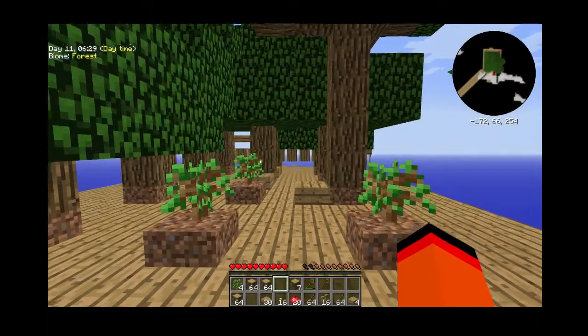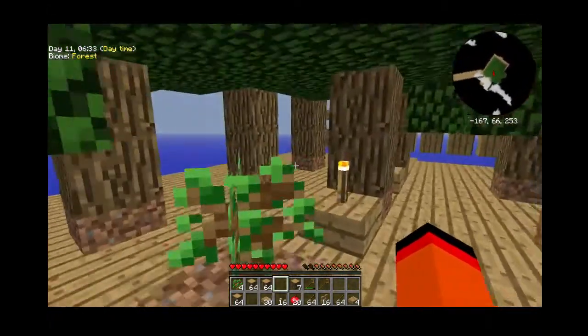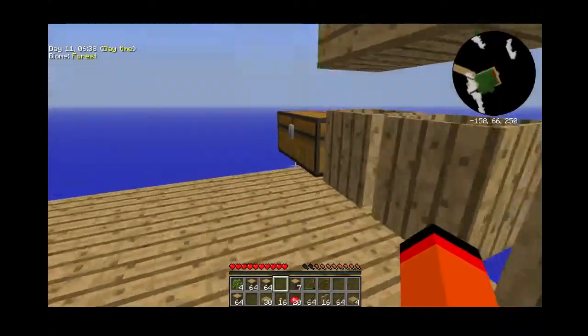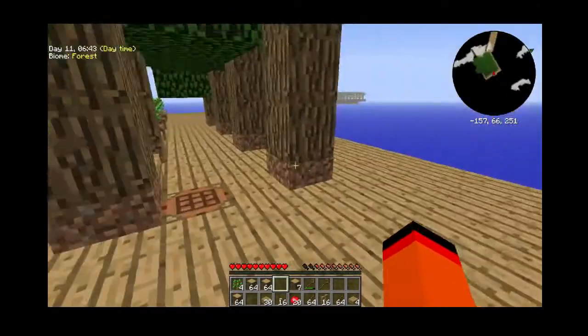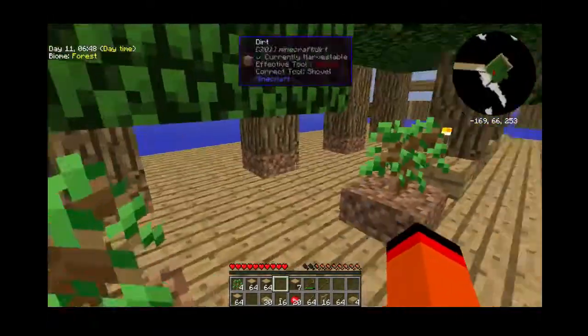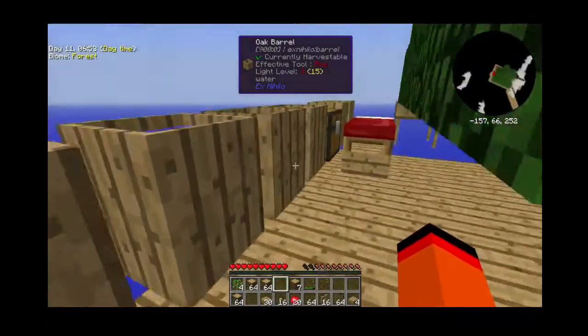Hey guys, it's Viso here and this is Sky Factory 2 episode 2. Last episode we grew a bunch of trees, made barrels, made a little bit of dirt, kept replanting trees, made some silk from the silk tree, got string, and then we also made a sieve.